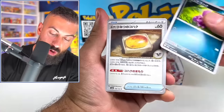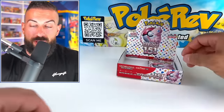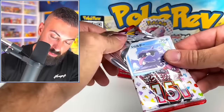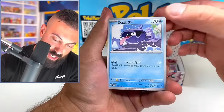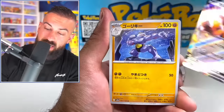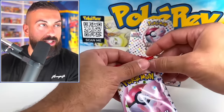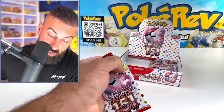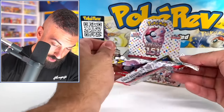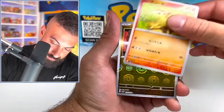You guys are going to have to tell me if we should open up more Pokemon Card 151 in the comment section. I can definitely do that if you guys are interested. We got Shellder for the first time, Jigglypuff, Kakuna, Sandshrew, Kangaskhan EX doubling up. Why have we not seen any Blastoise cards yet though? I haven't seen a single Blastoise. There's the Blastoise Secret Art Rare, the Blastoise Secret Rare, the Blastoise EX. Mankey!